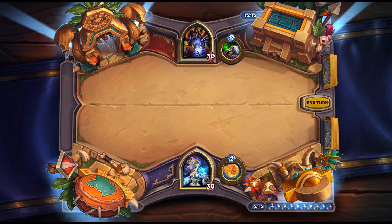Seance: 2 mana Priest spell — Choose a minion, add a copy of it to your hand. Better than Convert since it can target your own minions too. Convert was okay but could only target enemy minions. There's a lot of versatility here — copying your own key minions or stealing something powerful from your opponent. Looks pretty good.